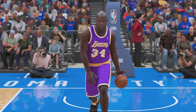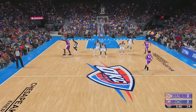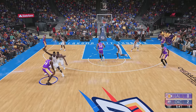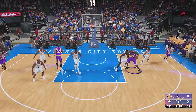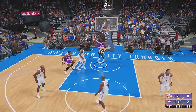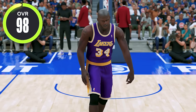Moving into NBA 2K21, Shaq remains a 98 overall with a 98 dunk rating. For this matchup we're going up against the all-time OKC Thunder. We're getting double teamed already — let's see if we can throw it down though. Come on, can we throw it down on Serge Ibaka? Shaq is too strong — with the dunk!